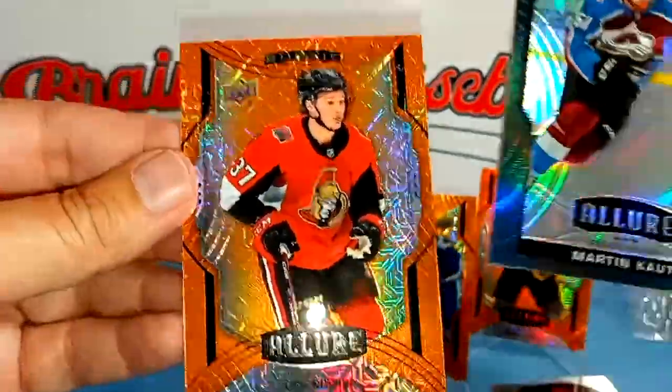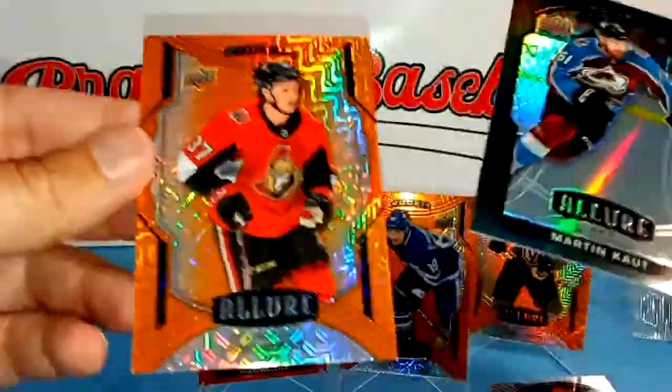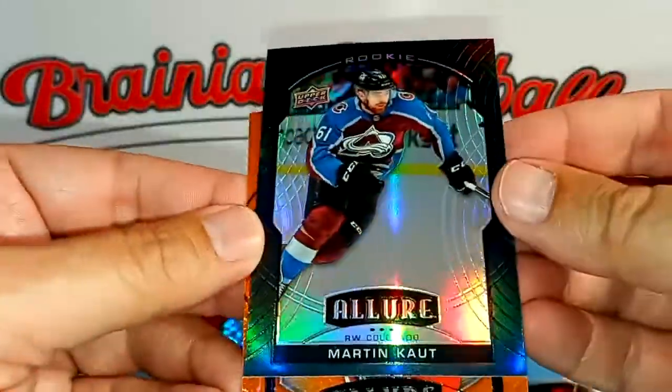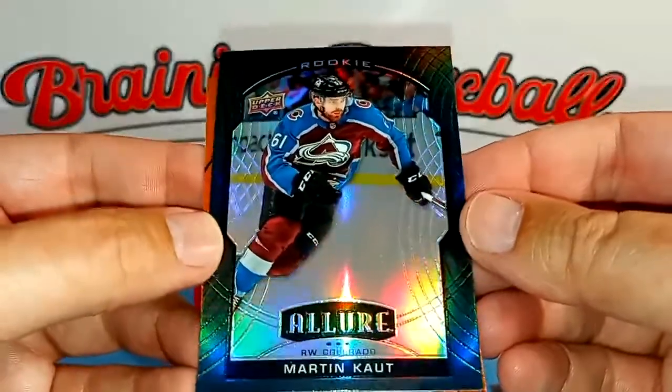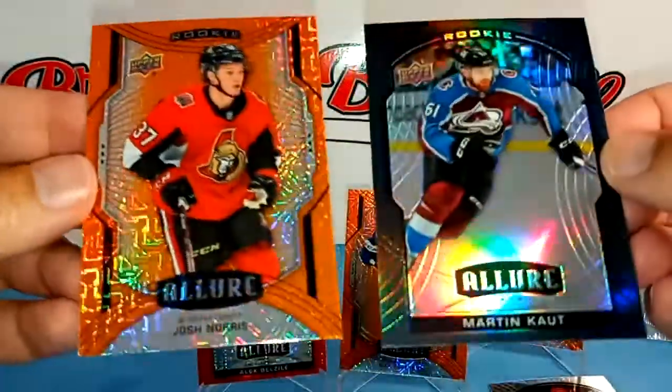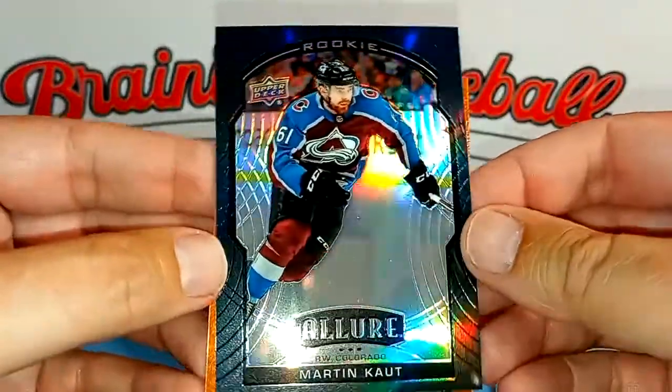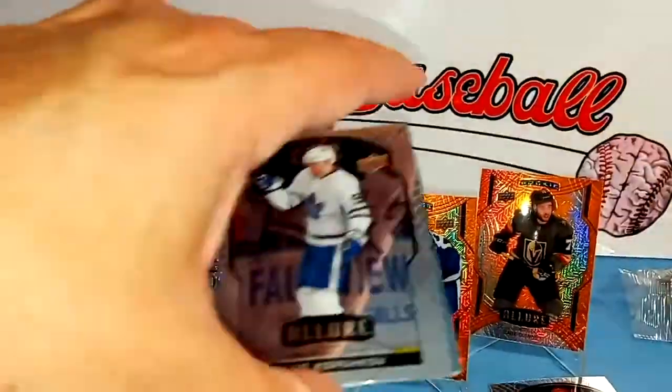The orange slice rookie is Josh Norris. I don't think Stutzel's in this set — I could be wrong, but I didn't see his name as I scanned through the checklist. So Josh Norris — solid player actually. And Martin Kaut is the other rookie. So this is what it's down to.